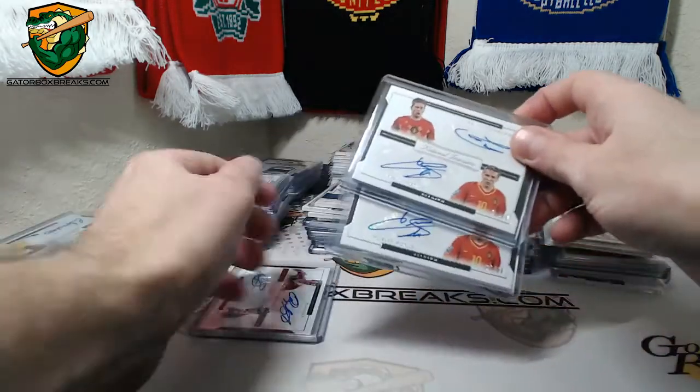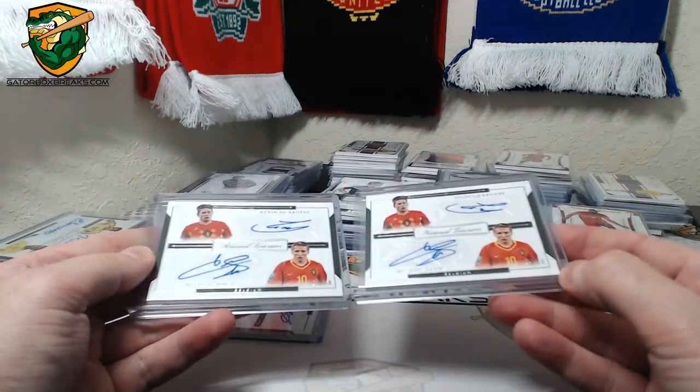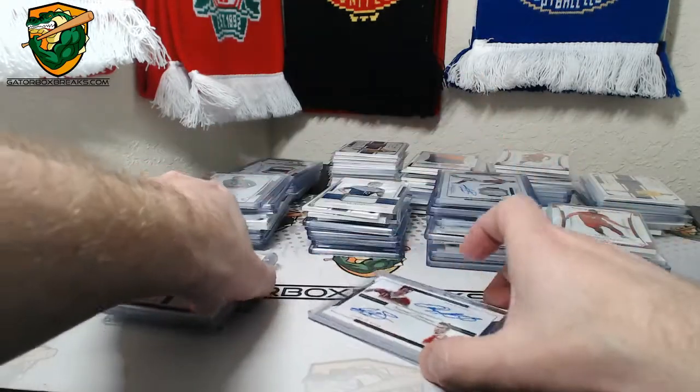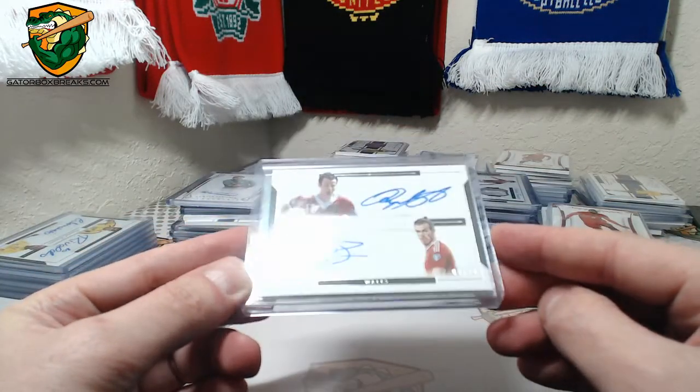We got two De Bruyne and Sonk autos — one 45 of 50, the other 34 of 50, both randomly pulled. And we got the Gareth Bale and Ryan Giggs 6 of 20.